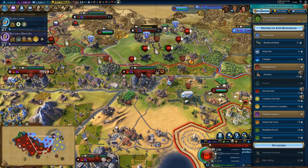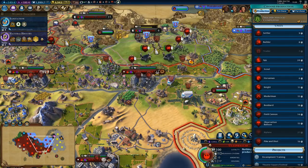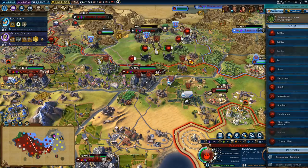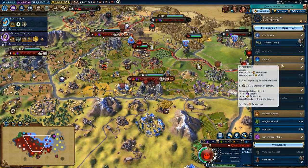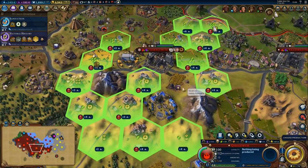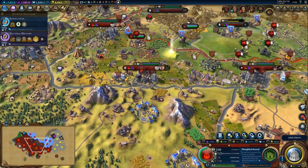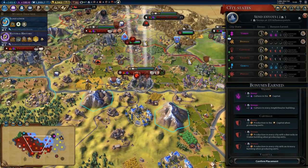Armory would take 15 turns — that's a little bit too much. Field cannon is 14 turns. Alright, let's get a field cannon. And in our capital, we don't need medieval walls in here. I wouldn't mind a neighborhood — the best one we can get is plus six. Alright, let's get that, and we'll switch to military production once it's done.